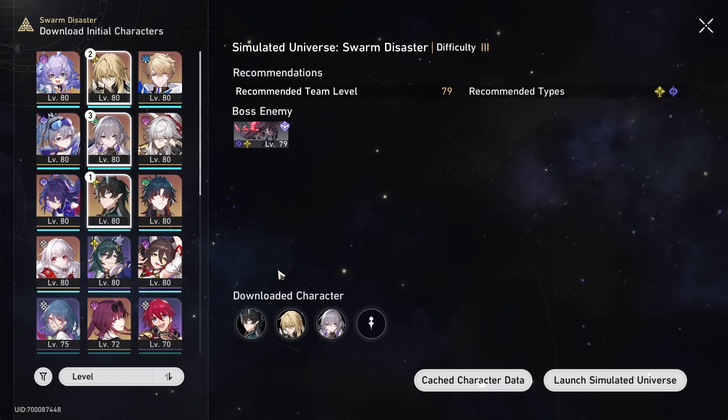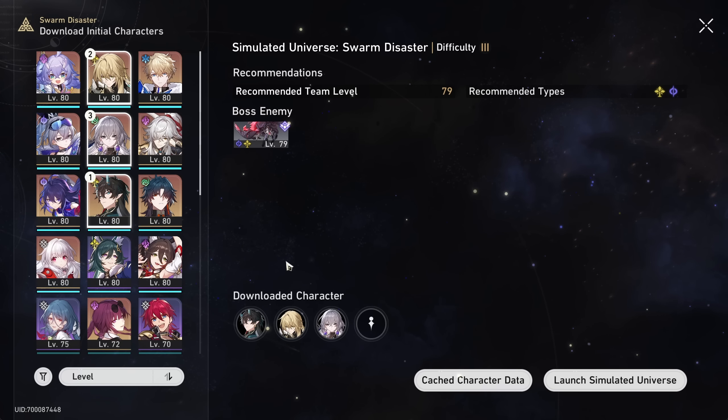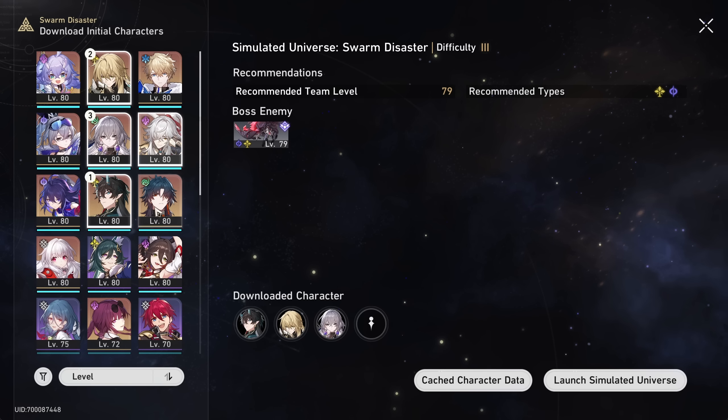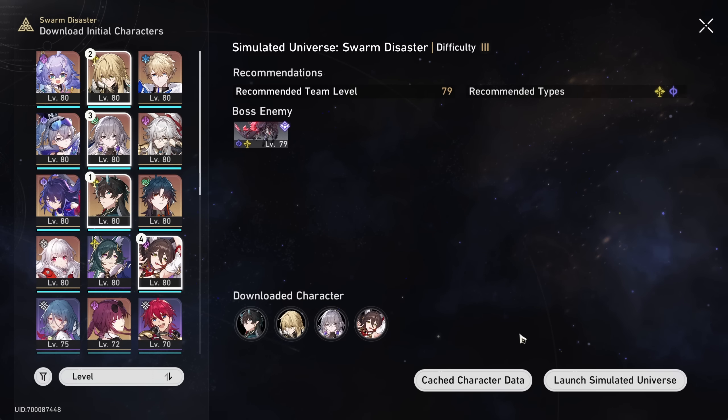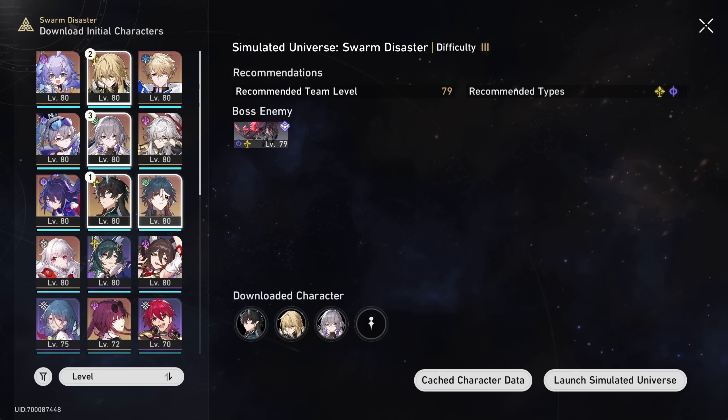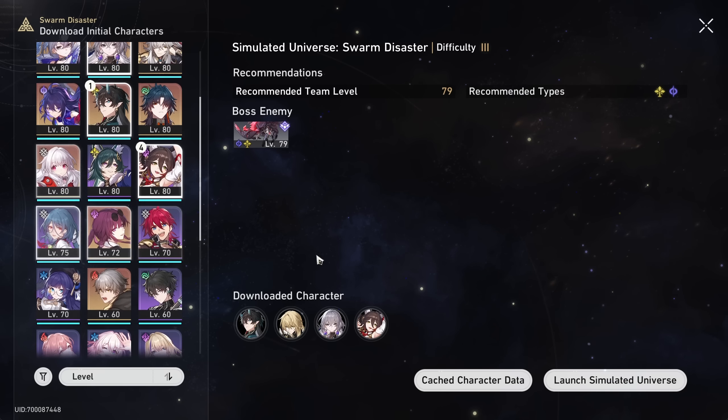Pretty much the day before this came out I released a video and said I don't know which path to use for Don — maybe they'll have a basic attack damage path at one point — and lo and behold here it is. I don't think we'll really need Gepard yet so we're just gonna double down with the buffs. I'll probably be autoing mostly through difficulty 3 and maybe even 4, so I don't really want skill-hungry debuffs.